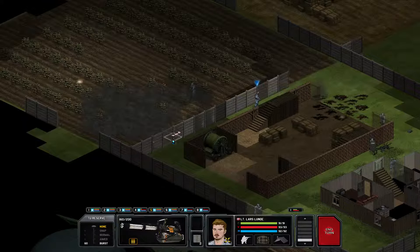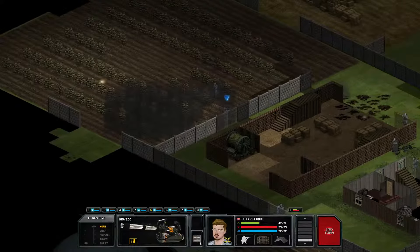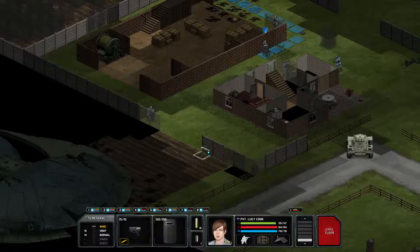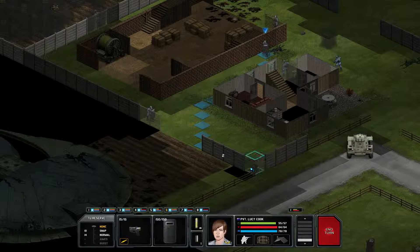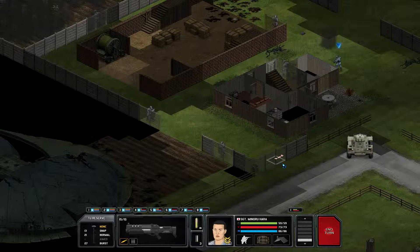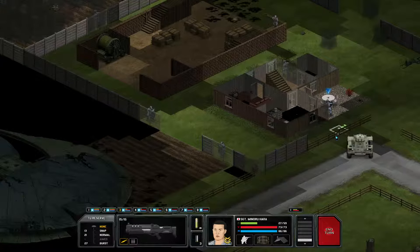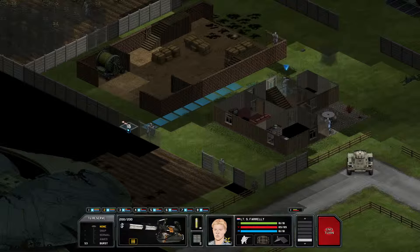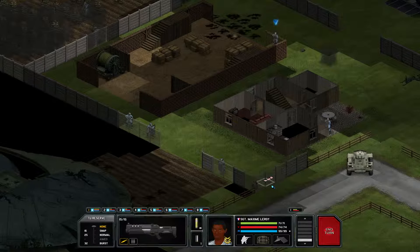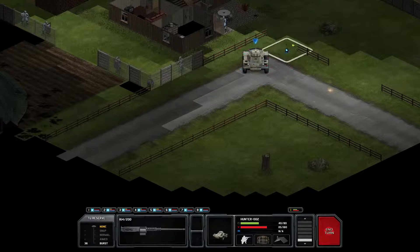Now let's bring Lars up here too. And maybe let's also bring the other shield around. Let's actually deal her there - this one is cowering, but I think that doesn't count for much. Farrelly will take position here. And Maxim - the one with decent time units - will come here. The scout car will go a bit back just because there's the entry.